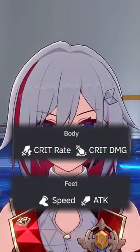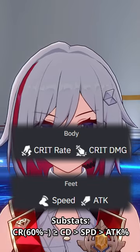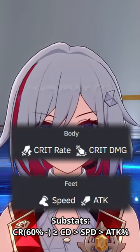Her main stats should be crit damage on body, speed or attack boost on feet. For substats, you want crit rate until around 50-60%, then crit damage, speed, and attack.